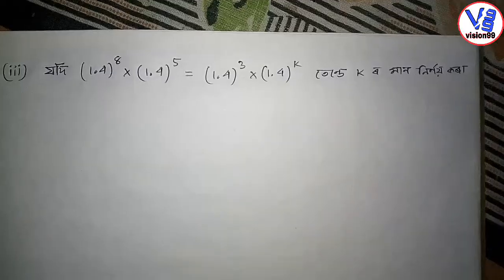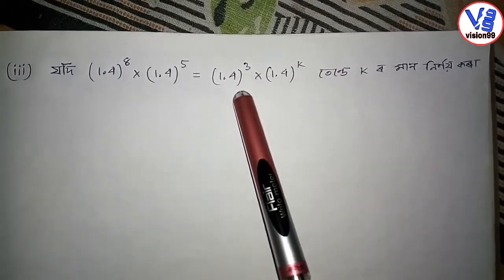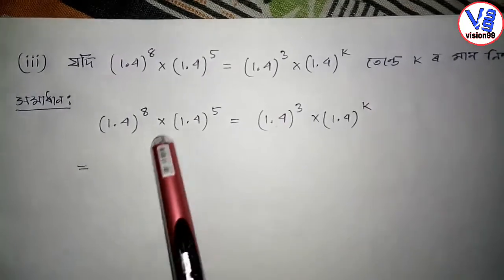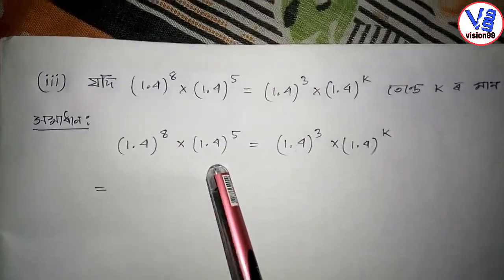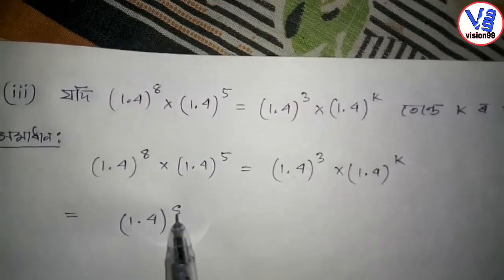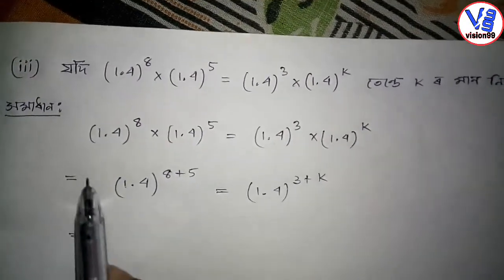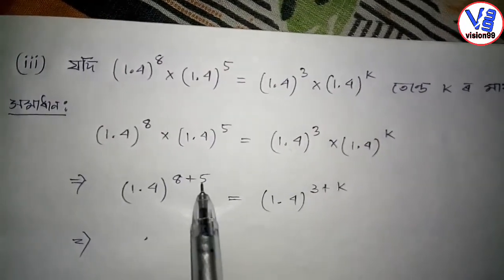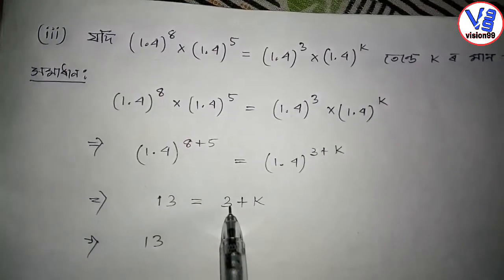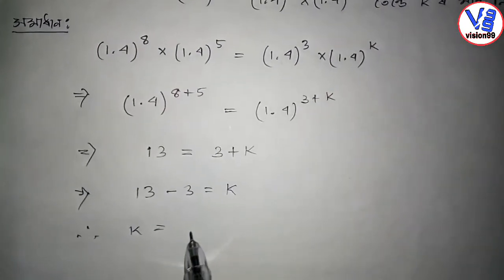The answer for k is minus 1 by 3. Now for question 3: 1.4 to the power 18 into 1.4 to the power 5, equal to 1.4 to the power 3 into 1.4 to the power k. Using the exponent addition law directly on the left side: 8 plus 5 equals 1.4 to the power t plus k, which equals 3 plus k. So 13 equals 3 plus k, giving k equals 13 minus 3, so k equals 10.